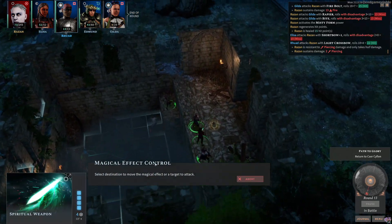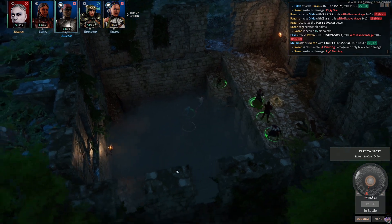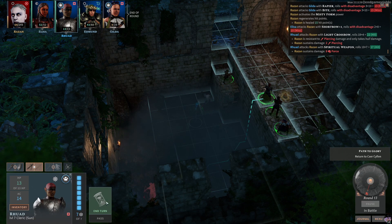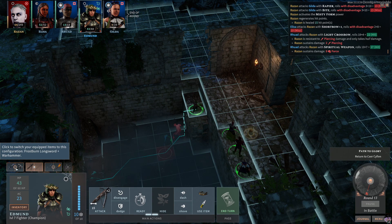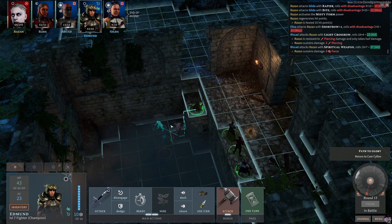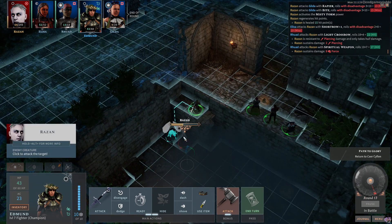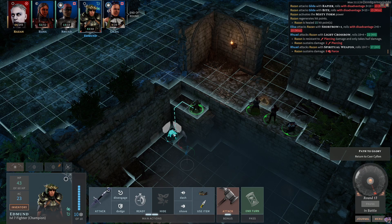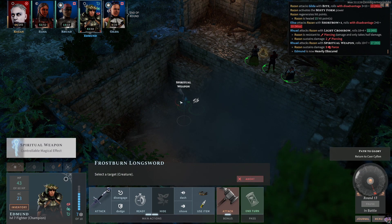Ruad is up — not much he can do. He's going to do a crossbow attack — it hits for two points of damage, take that Razan! Spiritual weapon tries for its fifth attack — it hit! Nine points of damage, unbelievable! Edmund is prepared to strike. He's got to jump down — going the wrong way, that was probably a bad idea. Can he still make it over there? We're not heavily obscured — first attack hits for 13 points, second attack hits for 18 points.